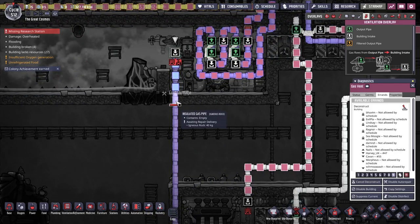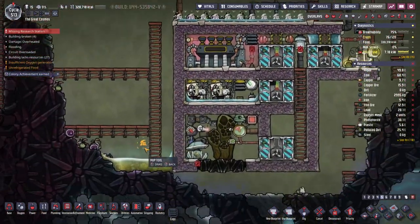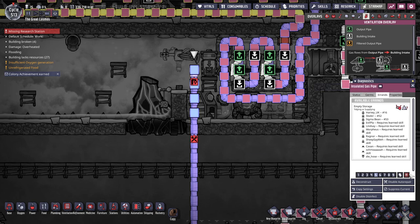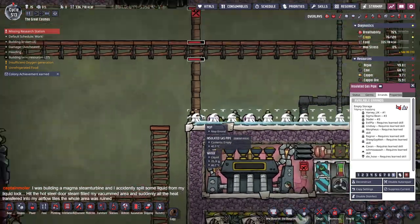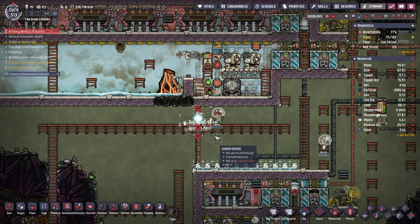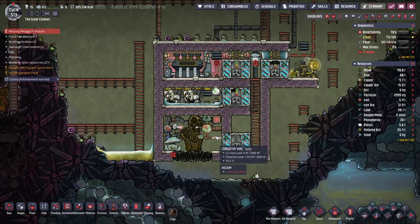At this rate the problem is going to solve itself, albeit leaving some damaged pipe behind. Let's empty this — is that going to work? Maybe. Wait, no — I don't even want to do that. Just leave it — just let it sort itself out, fix it and deconstruct it. Someone in chat: 'I was building a magma steam turbine and accidentally spilled some liquid from my liquid lock. Hit the hot steel door — steam filled my vacuumed area and suddenly all the heat transferred into my airflow tiles. The whole area was ruined.' Yikes, that is so much work to fix.